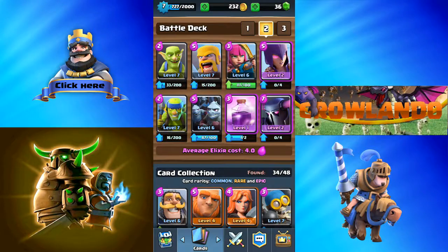So yeah, there's my deck. That was an easy win. We've got PEKKA level 2, rage spell level 1, minion horde level 6, spear goblins level 7, witch level 2, archers level 6, barbarians level 7, and goblins level 7.